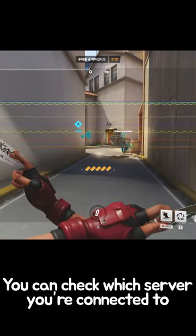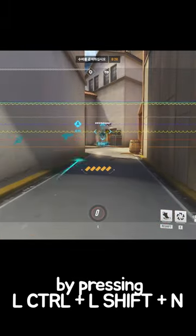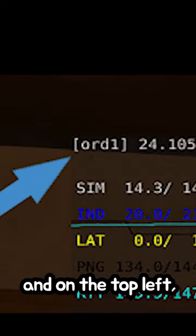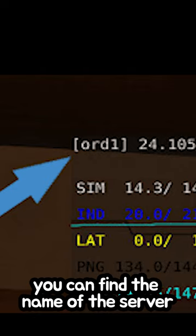You can check which server you're connected to by pressing Left Ctrl + Left Shift + N. This will bring up your Overwatch 2 network graph, and on the top left you can find the name of the server you're connected to.